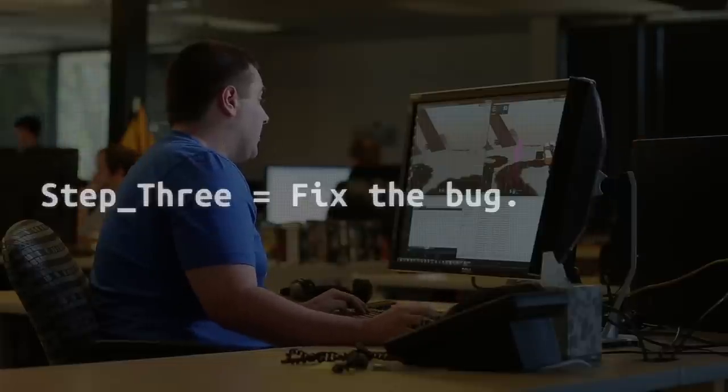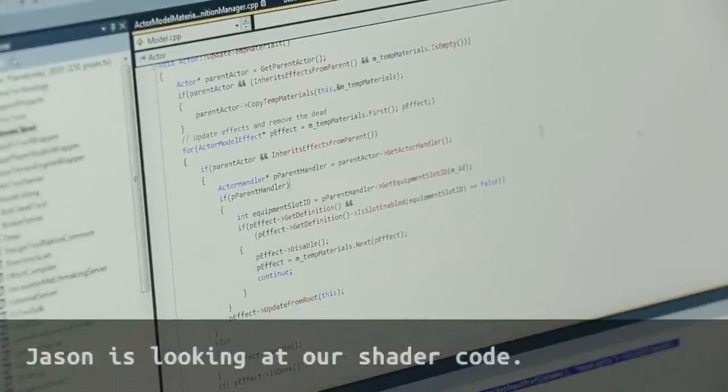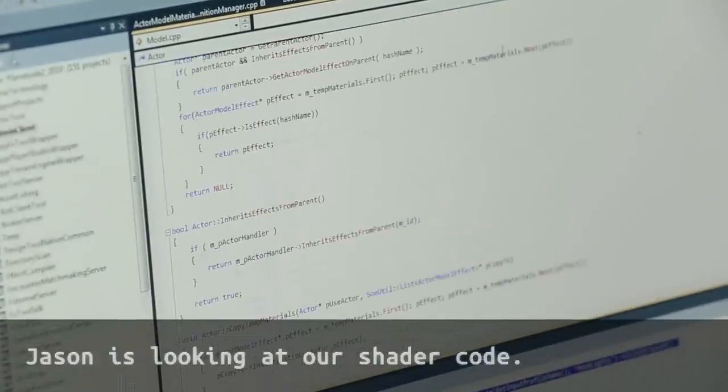My name is Jason Eaton, I'm a tools and graphics programmer on Planetside 2. What I like to do whenever debugging graphics stuff is I want to capture a frame so I can look at all the data about exactly what's being drawn. The next step is to go into the code and jump straight to the part where we initialize an effect.